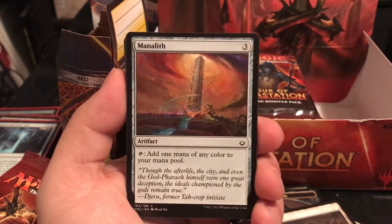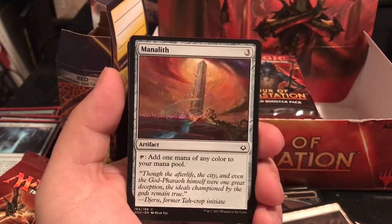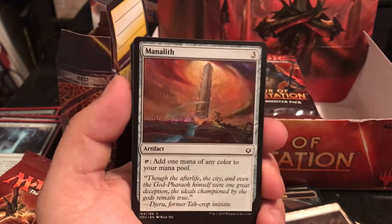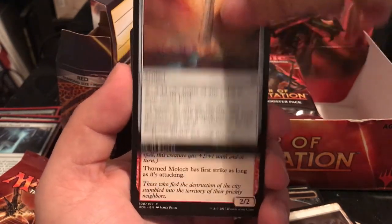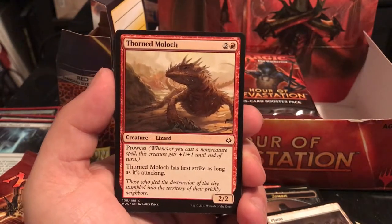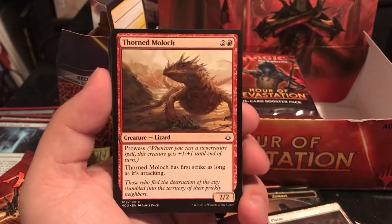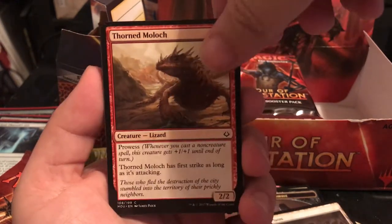Manalith is an artifact for 3 - tap to add 1 mana of any color to your mana pool. Good for Nicol Bolas who needs at least 3 different colors, especially in drafts when you don't want to build 3 colors. Thorn Moloch is a 2/2 for 3 with Prowess that gets +1/+1 until end of turn, and it has first strike while attacking. Always have it ready to go, use your red burn spells, make it beefy.